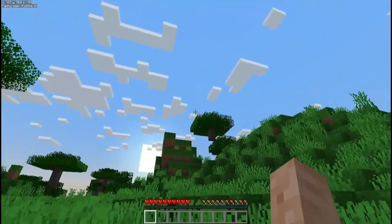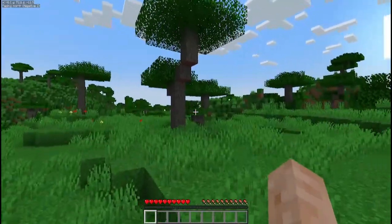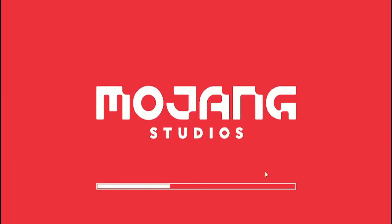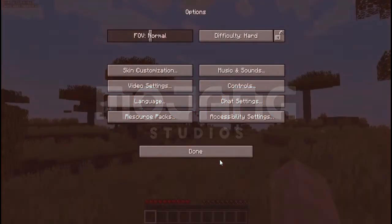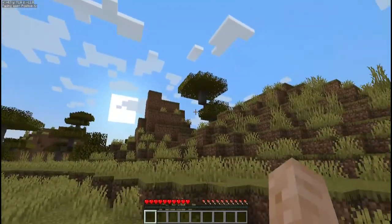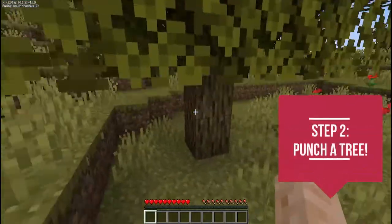Alright, let's take a first look around at our world. We don't want to waste a whole lot of time. I'm going to turn off that resource pack so everything looks the same as yours. Okay, there we go — now everything looks exactly the same. We're in a savannah biome from the looks of it.